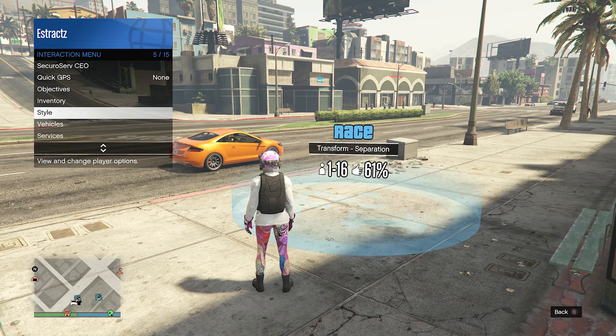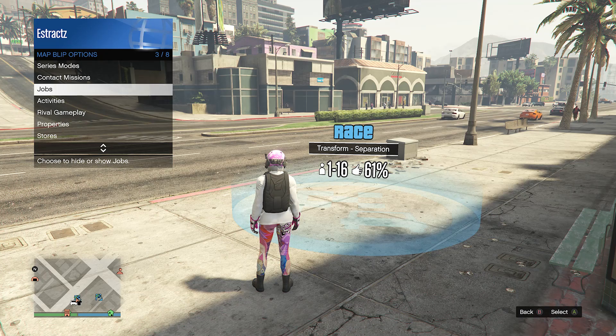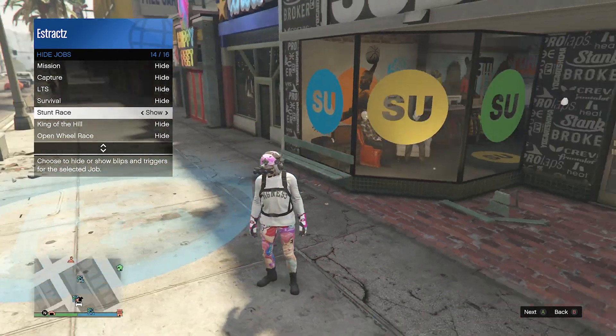You're going to pull up your interaction menu, scroll down to map blimp options on slot eight, then go to jobs on slot three and scroll down to stunt races. If it does say hide, just set it to show and then you'll see that it pops up on the map.